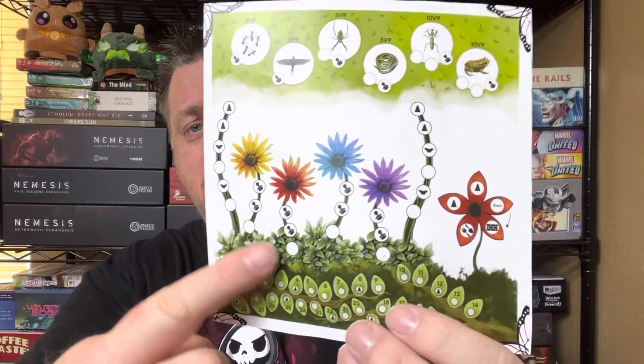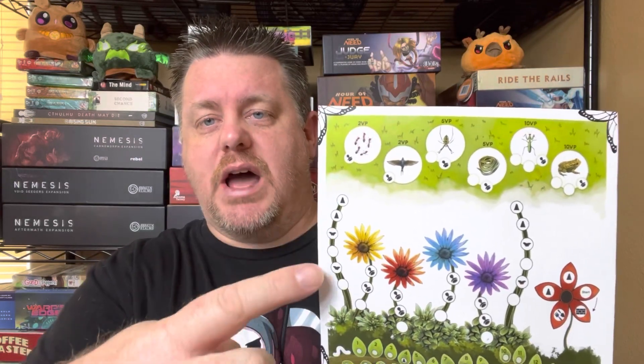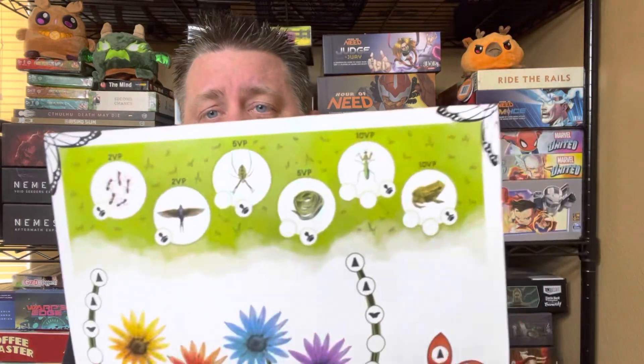On your fill sheet, you've got flowers that you can fill in as you get the ability to fill circles. As you hit different icons, you'll be able to move your butterfly, stamp flowers, or take gnome actions, which are kind of wild actions. You'll also be collecting caterpillars on a track at the bottom of the fill sheet. You have your ants, bird, spider, snake, praying mantis, and frog — all worth various victory points at the end of the game.